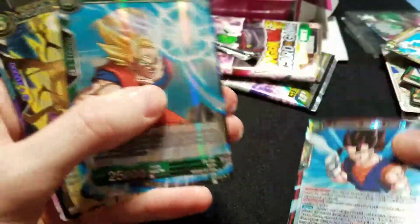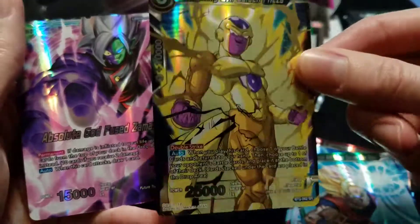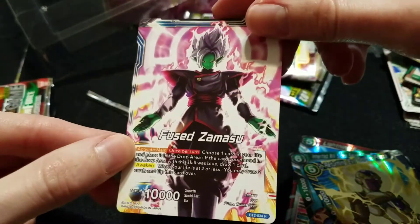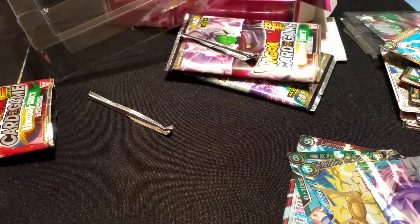Vegito, Goku. This Frieza — the artwork on the cards is so good. And then the Zamas — leader. Alright, thank you guys for watching. Check out my other videos if you enjoyed, and I will catch you guys later. Hope you're getting all the cards you need out of the set. Peace.